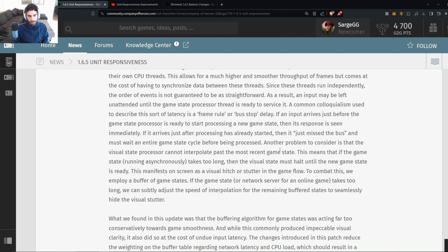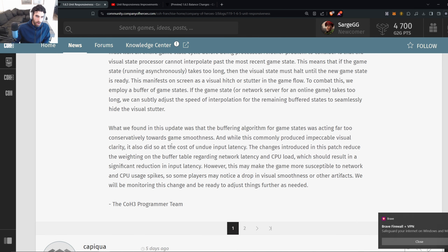Another problem is that the visual state processor cannot interpolate past the most recent game state. If the game state running asynchronously takes too long, the visual state must halt until the new game state is ready — this explains those noticeable unit lag moments where one unit is moving and another drags behind then catches up. This manifests as visual hitch or stutter. To combat it, a buffer of game states is employed; if the game state or network server takes too long, the interpolation speed is adjusted to seamlessly hide the visual stutter.